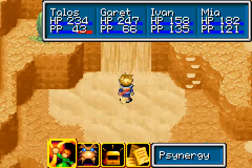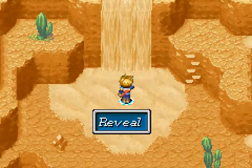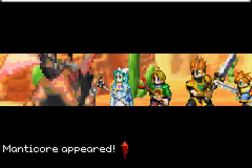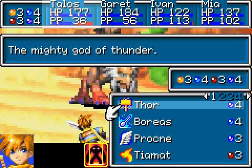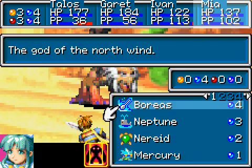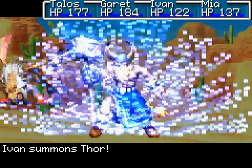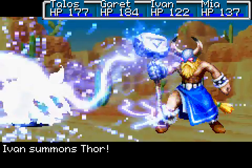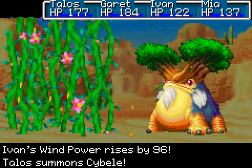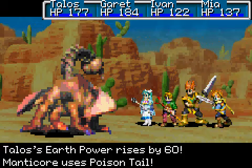I could probably beat this. Set all to standby, just like that. Use Reveal, and there you go. We're going to fight it because it's blocking our way. Boss Manticore is weak against water, of course, and I'm going to show off Neptune instead of Boreas this time, even though Boreas is much stronger. This is Thor, the level four Jupiter summon — it's one of my favorites because it looks so badass.